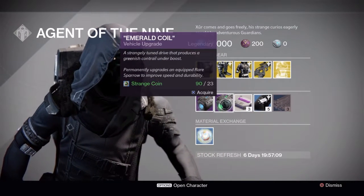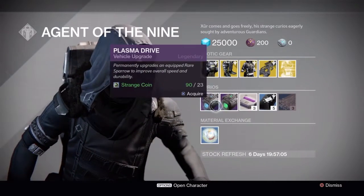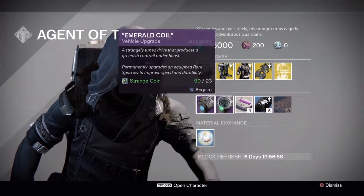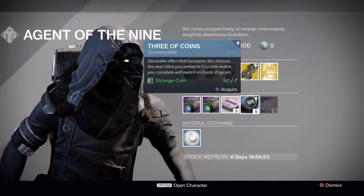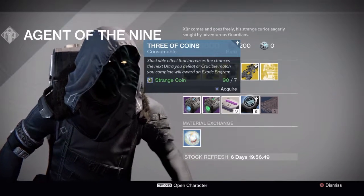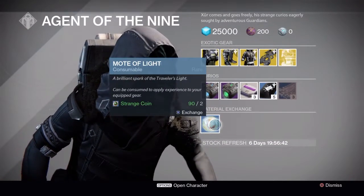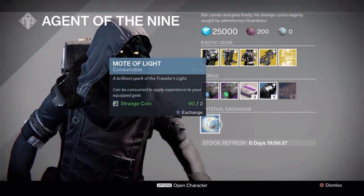We have the Plasma Drive and the Emerald Coil — if you want to buy a sparrow from Amanda Holiday or the Crucible or Vanguard Quartermaster, you can buy those and these will upgrade them to legendary. We also have three heavy ammo packs for one strange coin, three of coins for seven strange coins and you get five of them, and three class needles for three strange coins, three motes of light, one exotic shard, and one mote of light for two strange coins in case you need a couple to boost your stuff.